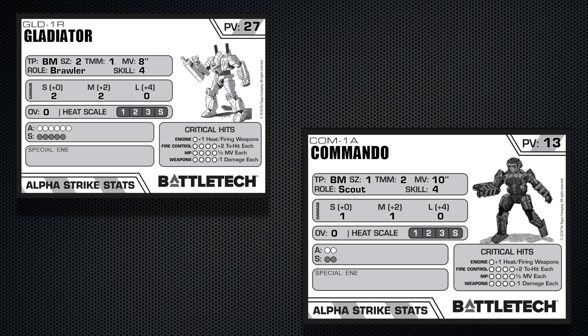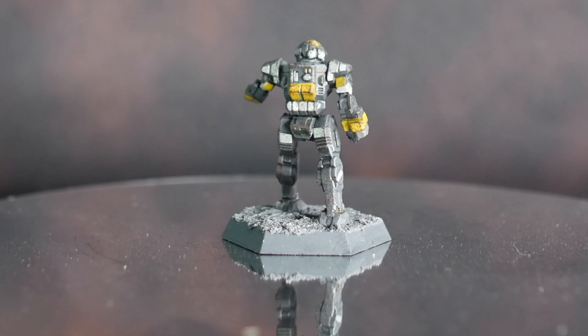Going back to the rivalry — the Gladiator 1R and the Commando 1A — if we compare the two mechs in Alpha Strike, you'll notice that the Gladiator is 27 points and the Commando is 13 points. The damage brackets: the Gladiator has 2 in short and 2 in medium, versus 1 in short and 1 in medium for the Commando. It's got a move of 10 inches for the Commando and a move of 8 for the Gladiator, with the major differences coming down to armor and structure, which makes complete sense given that it's a heavier mech. So the movement modifier in Alpha Strike is the greater difference between the two: 1 versus 2.